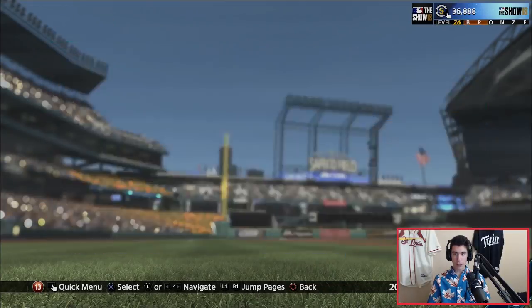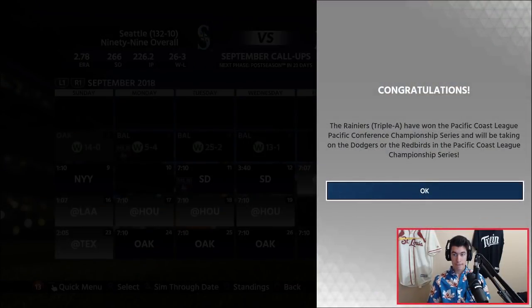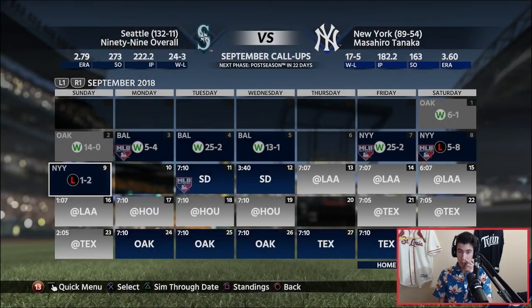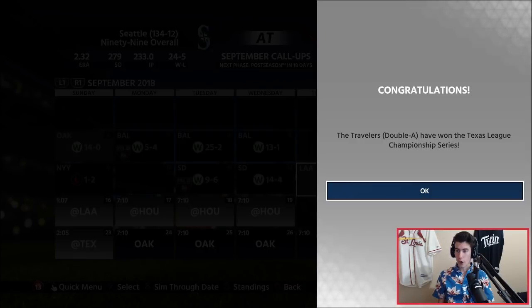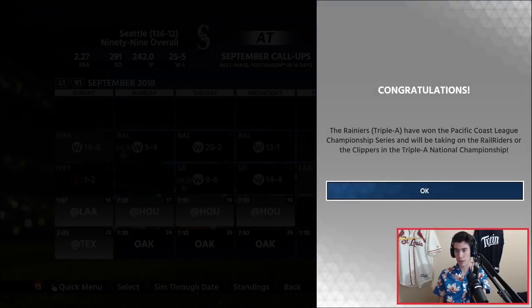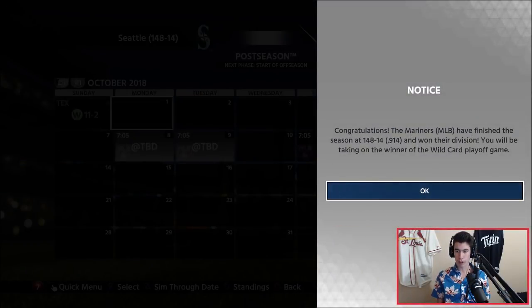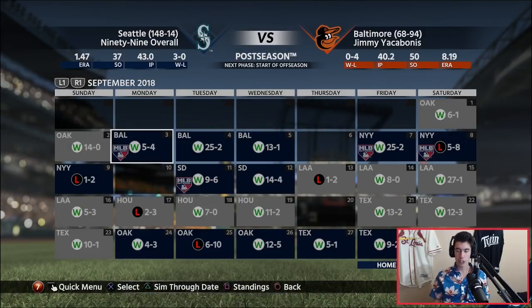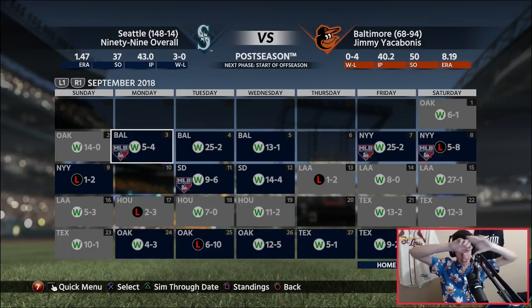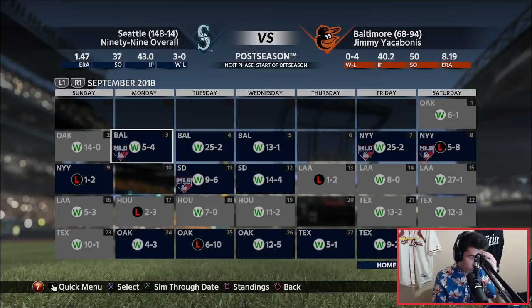Now it's time for the playoffs. We have the minor league playoffs and the rest of the MLB season. Wait — I realize I went through the league leader stats before the season was actually over. We lost five games in September. We finished the season 148-14. So going back to the minor leagues: our Double-A team literally did not lose a game — finished 64-0 and won every game in the playoffs. Our Triple-A team lost three games all season and did not lose in the playoffs. And our MLB team finished 148-14.